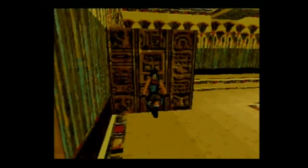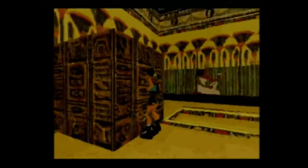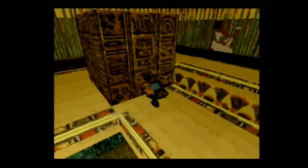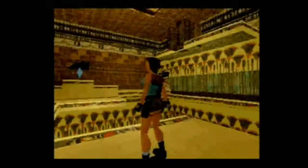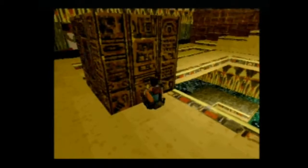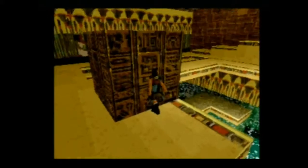Une petite note importante : j'ai regardé des vidéos d'autres personnes sur Internet qui font le même jeu. Sur PlayStation notamment, pour voir les différences entre les deux versions de Tomb Raider. Il y a une différence notable : sur PlayStation il y a plus de fragments de sauvegarde que sur Saturn. Derrière le Sphinx, quand vous avez eu la clé, il y avait un fragment. Alors que là il n'y en avait pas. Le premier est seulement ici. C'est plus difficile sur Saturn que sur PlayStation — il y a du mérite quand même.